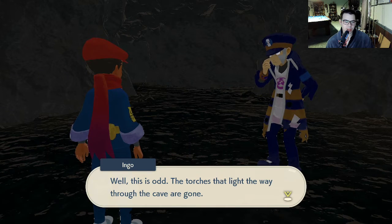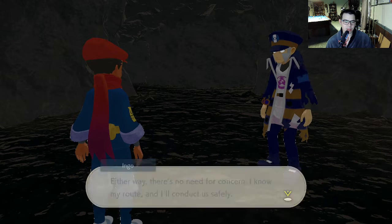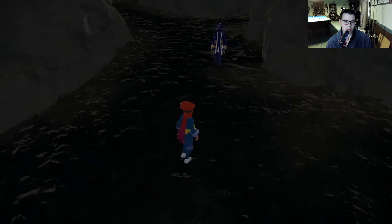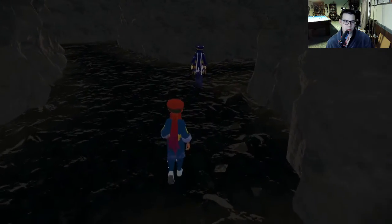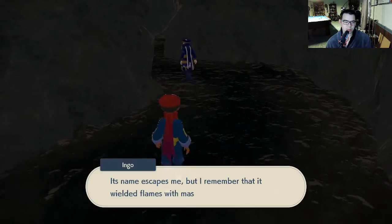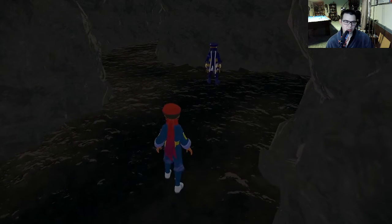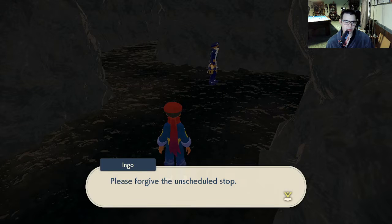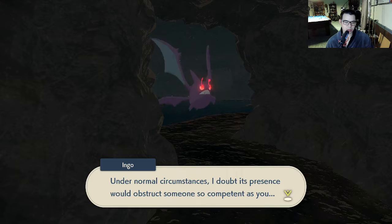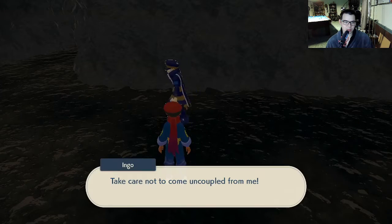This is odd — the torches that light the way through the cave are gone. Could this be Melli attempting to obstruct us? Either way, there's no need for concern. I know my route and I'll conduct us safely; no darkness nor foul weather will delay us. Let's onward — take care not to come uncoupled from me. I detect an alpha Crobat in our way; given the poor visibility, I propose a track change in the interest of safety. Please follow me.